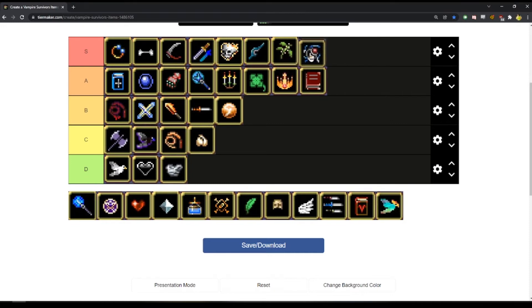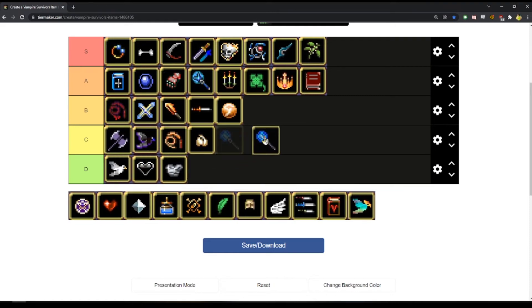Lightning Ring — similarly very good damage, especially combined with Duplicator. This thing can do a lot of damage at the end of the run. Holy Wand I think is just slightly better than these two. I think Holy One belongs there, Magic Wand belongs there.